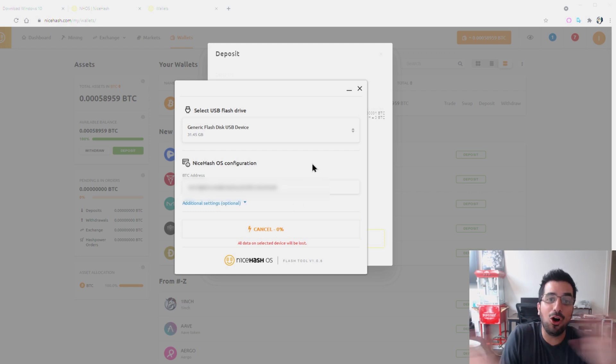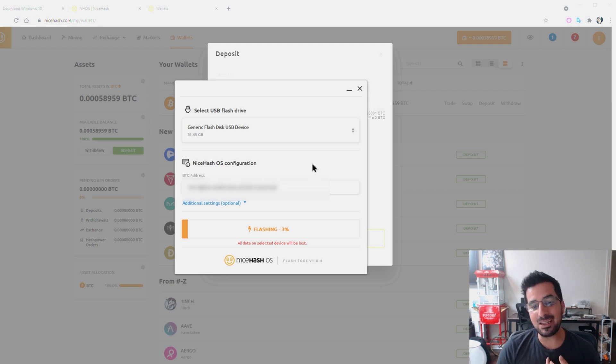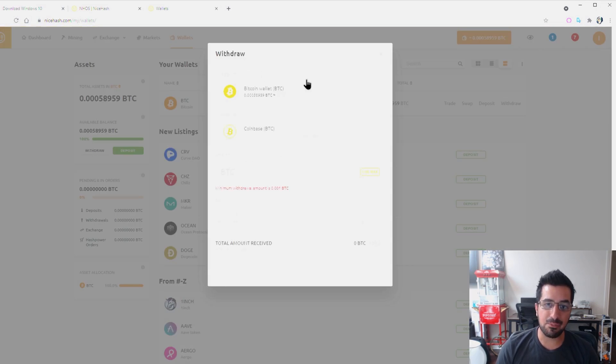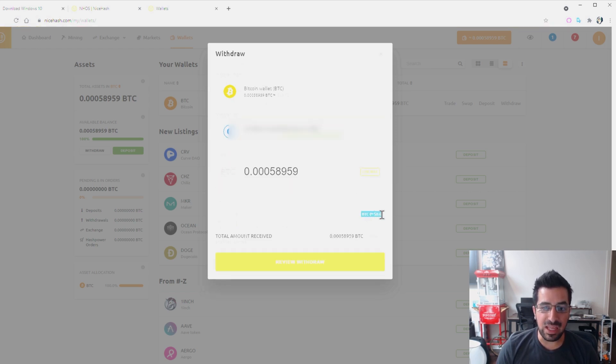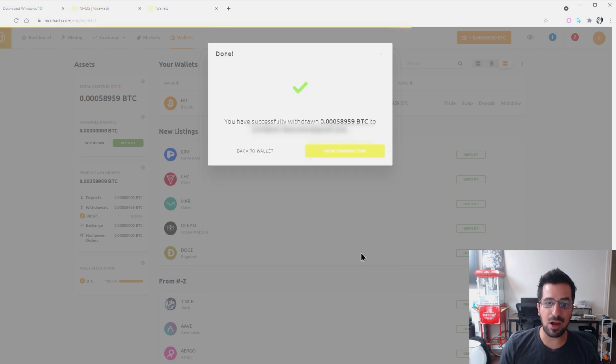Wait for it to finish — that's all you have to do with NiceHash OS. They do take a 5% fee, but in my opinion it's worth it because you can start mining right away with no settings — just put your Bitcoin address from your NiceHash wallet and you're done. Another feature I really like is that you can withdraw Bitcoins from your NiceHash wallet directly to Coinbase with no network fee. I do that every day — I withdraw all the Bitcoins I have from NiceHash to Coinbase.